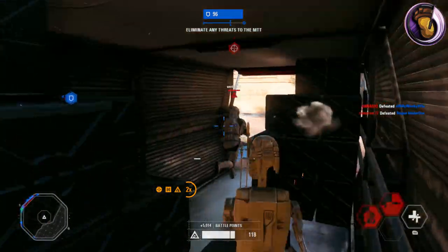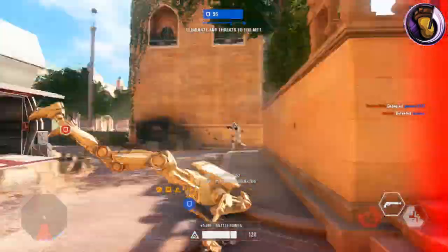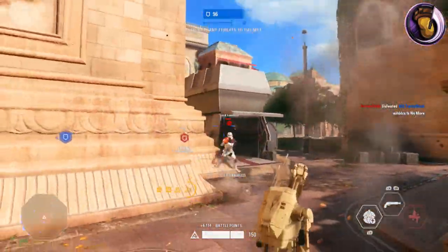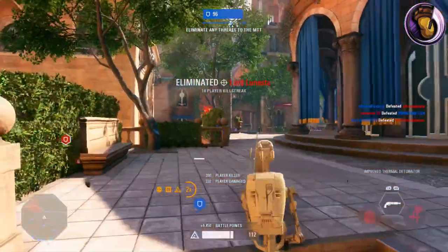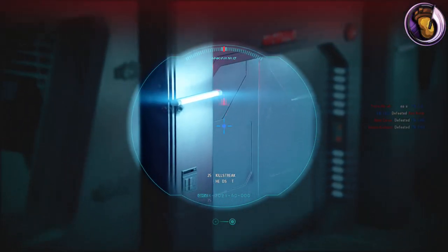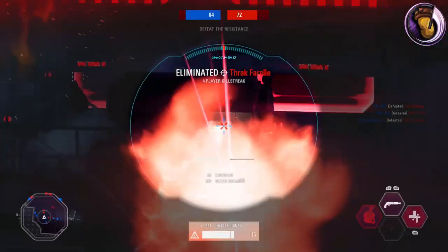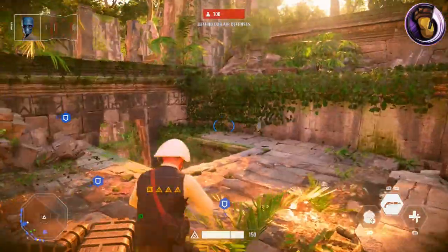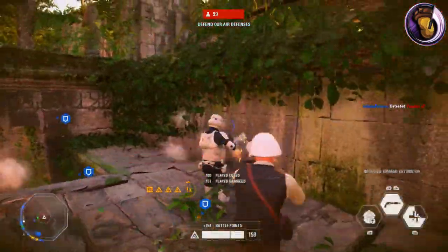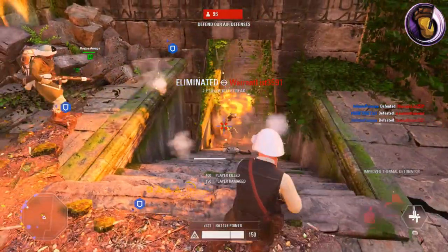Let's move on to the modifications for this blaster. The first modification you can unlock for the A280 is the Dual Zoom mod. You need to defeat 50 enemies with the A280 to unlock it. The Dual Zoom mod gives you adjustable dual magnification. When ADSing — aiming down sights — you have an actual scope to look through instead of the third-person view being zoomed in. If you press the right stick click on your controller, it activates the toggleable dual zoom, making it a lot easier to hit enemies at distances because they become extremely large. It helps for people who want to try sniping with this blaster, even though I wouldn't suggest it because the recoil is already hard to control, and when this mod is activated it makes it even harder.